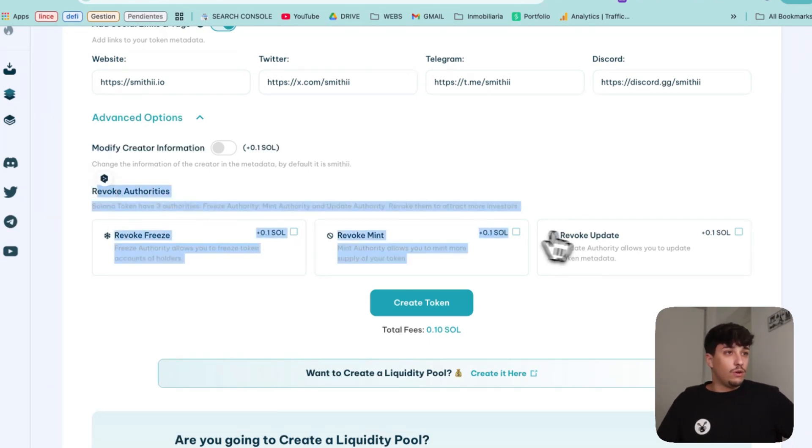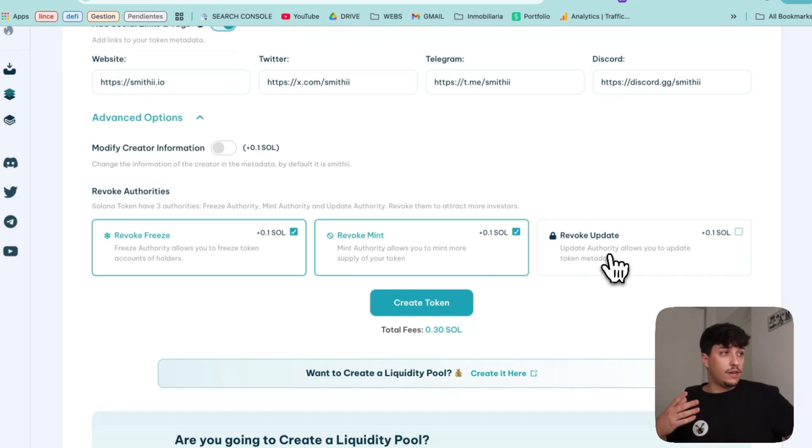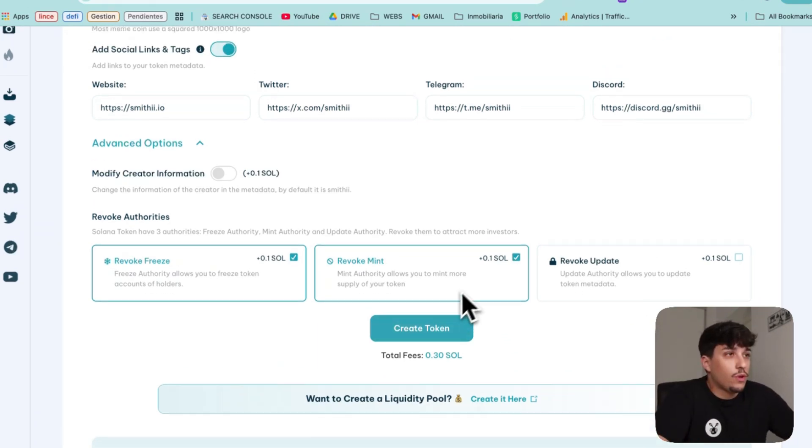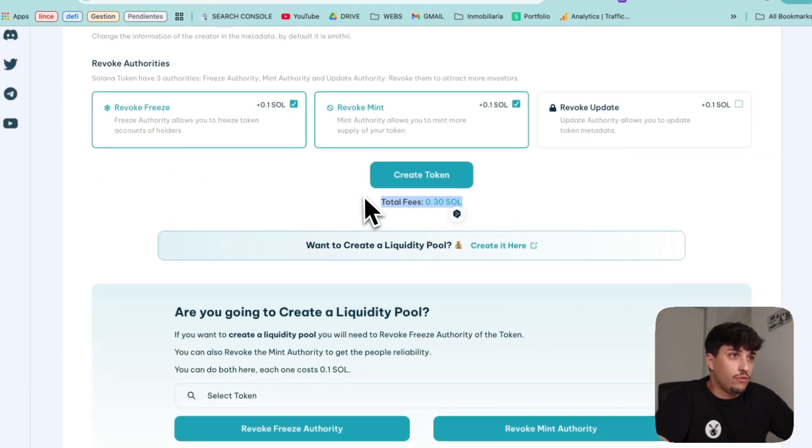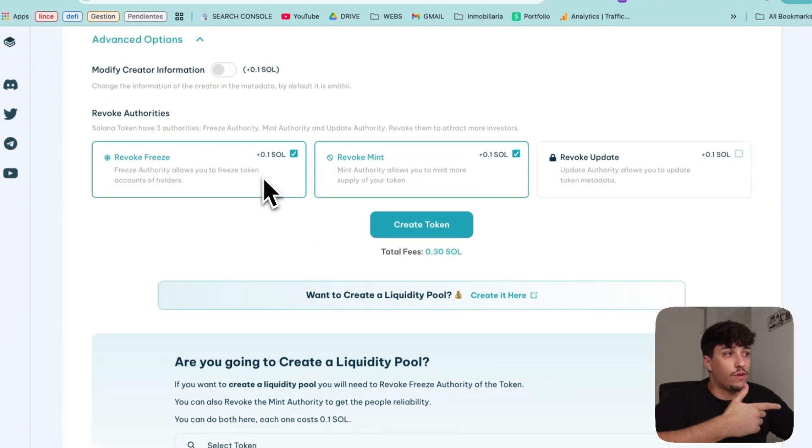So in this case, I recommend you at least revoke the freeze and revoke the mint authority. Revoking the update authority is also okay, but it's not a red flag at all because you can just modify the image or the name of the token. Once we have all this information filled, we just need to click on Create Token. The total fees will be 0.3 SOL — the fee for creating the token is 0.1, and the cost of revoking each authority is 0.1 more, which is why the total is 0.3 Solana.